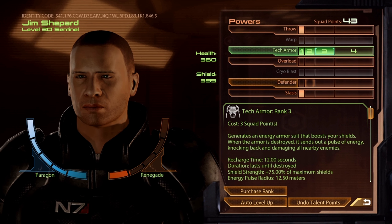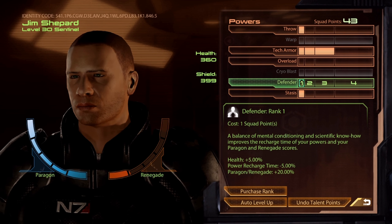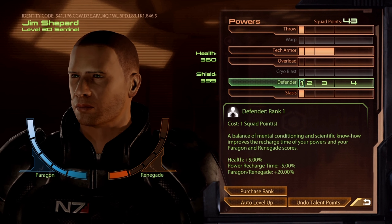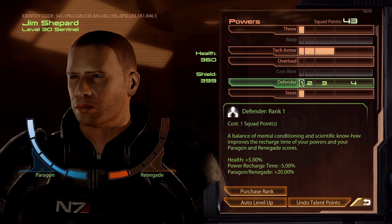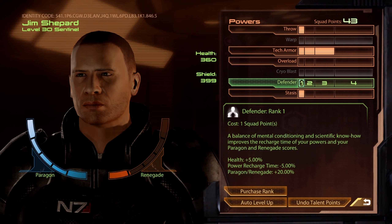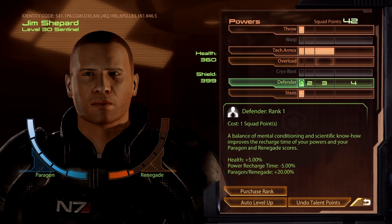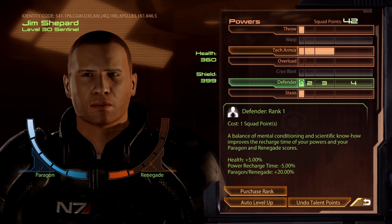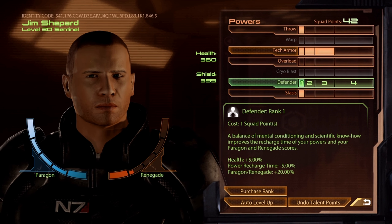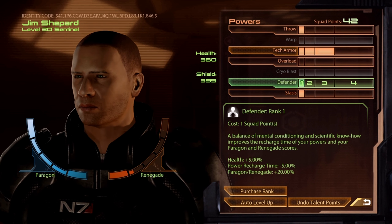At rank 5 you'll have 11 total points and can put one in Passive, which is what I'd do. The passive Defender gives you a little health, a power recharge bonus — which is the main thing — and your Paragon/Renegade bonuses. Your passive power recharge affects all of your powers, and importantly it affects Tech Armor. Tech Armor should also benefit from tech cooldowns once you research it.